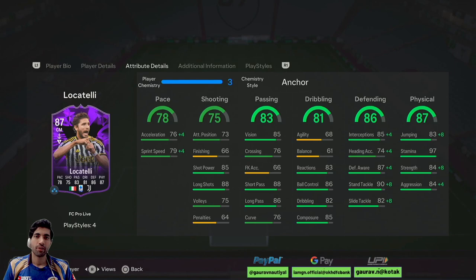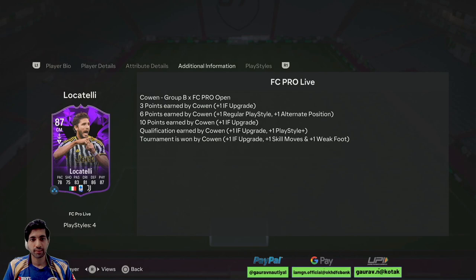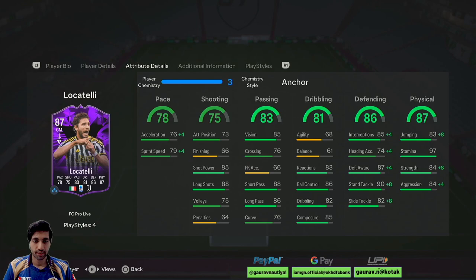Hey guys, my name is Gaurav and you're watching Aparisha Games. Today we are going to review Locatelli's card — this is the FC Pro Live card. As you can see, he is being used by Kovin, one of the pros playing in the tournament. Let's not focus on the upgrades and instead see how well-rounded this card is at the current situation.